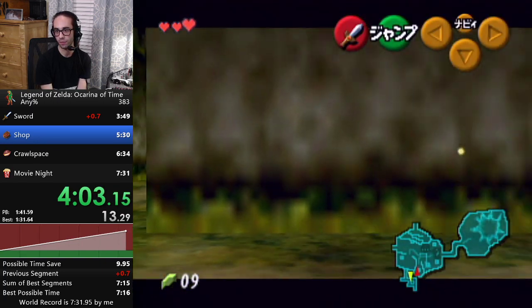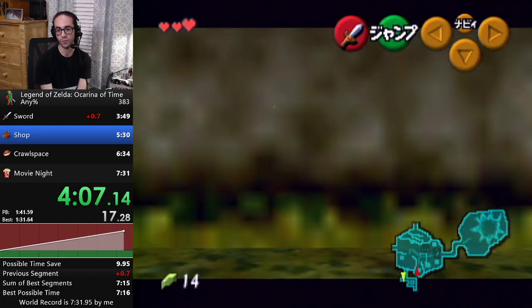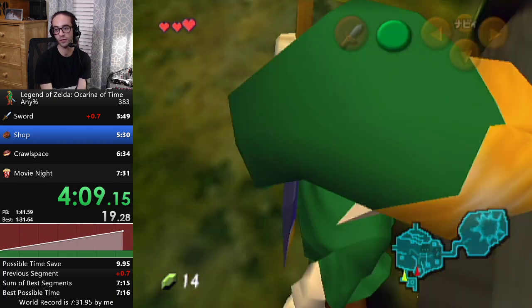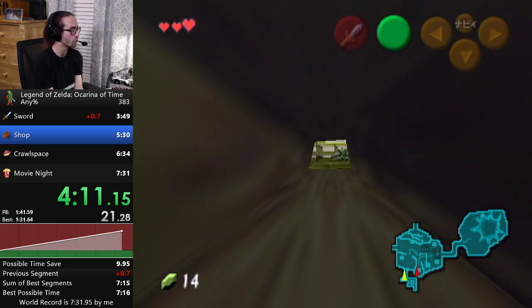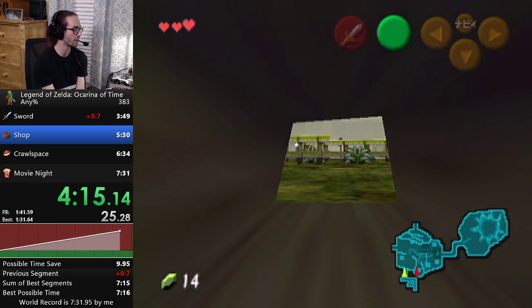So this bush up here is a 50-50 if we get a Rupee from it or not. Unfortunately we didn't, so we have to get two Rupees from the bushes up here instead of just one. Just significantly worse odds, but not impossible.